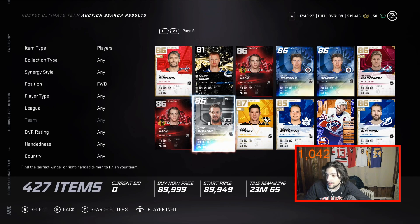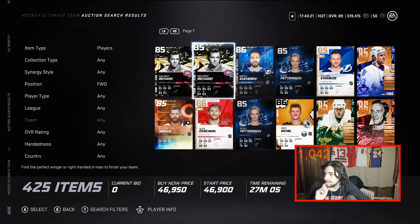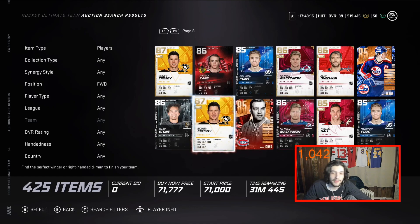Koivu/Koitar I feel is still a little slow — 83 speed, not crazy about that. But that's pretty much it for the cards I'd say are the best value in the 30 to 100k range.